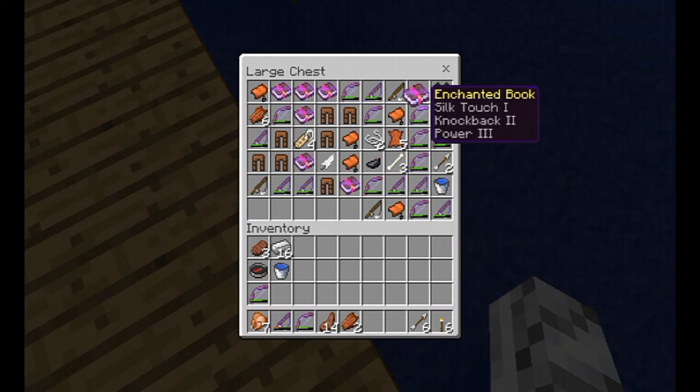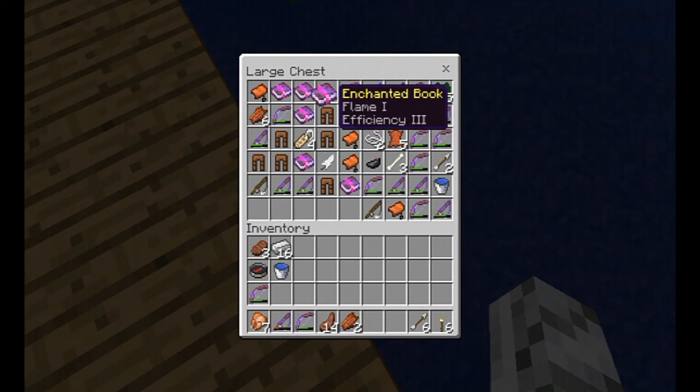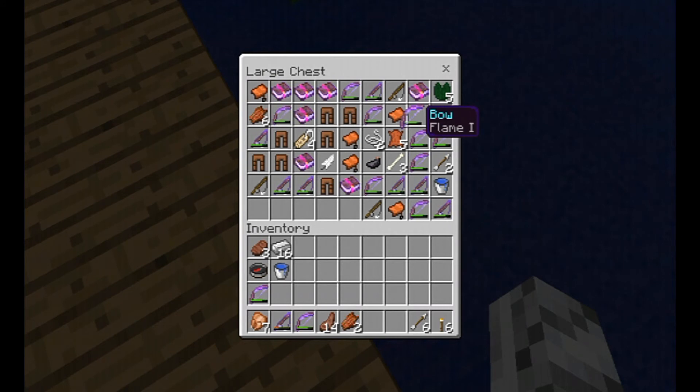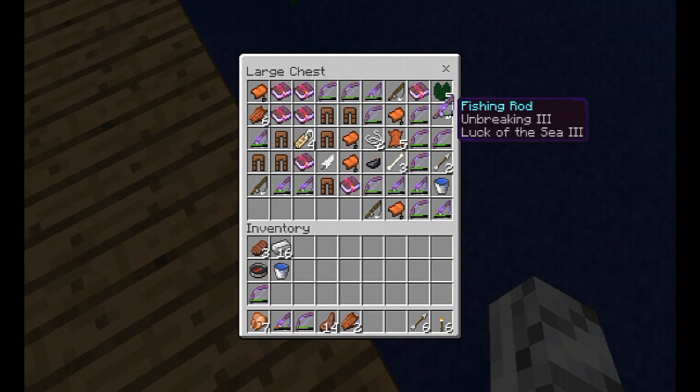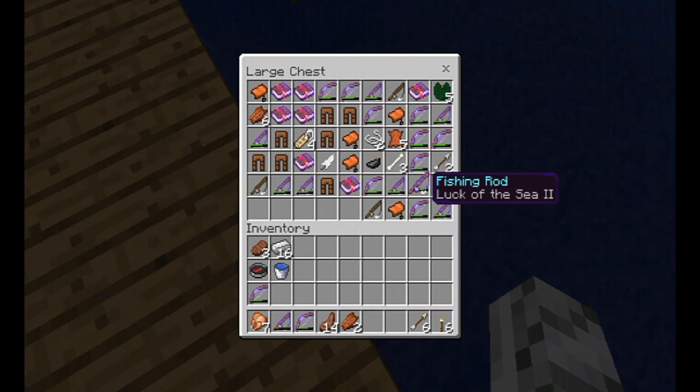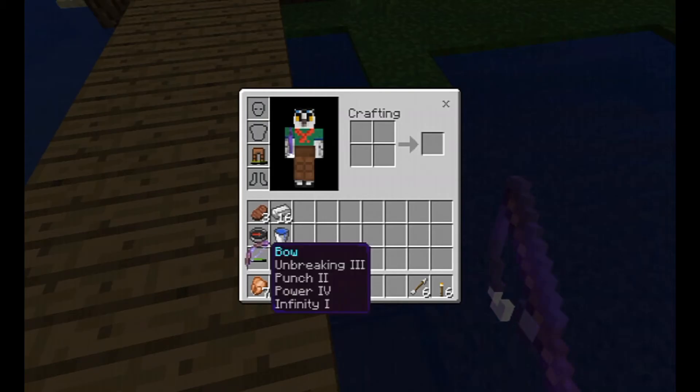I'm guessing I'll put those on boots sometime - silk touch and flame. I'll use a silk touch again, probably silk touch, flame efficiency, boss protection, protection. And then we got a flame bow, power bow, power, link to the sea. I'm breaking... let's see... breaking infinity, power, punch, infinity and power. As you guys can just tell I have gotten loads and loads of just enchanted things.